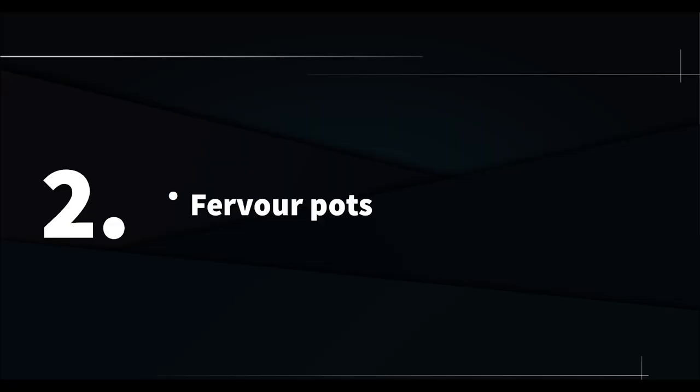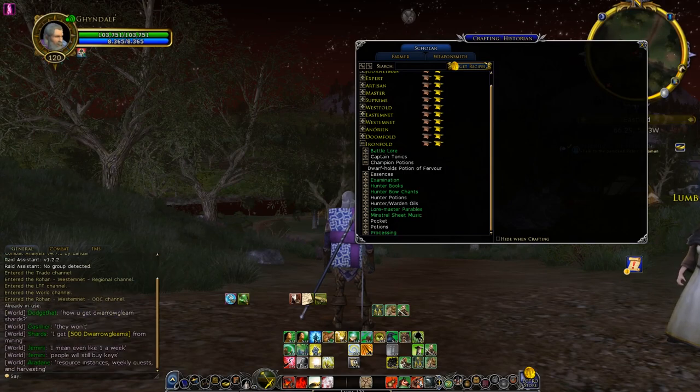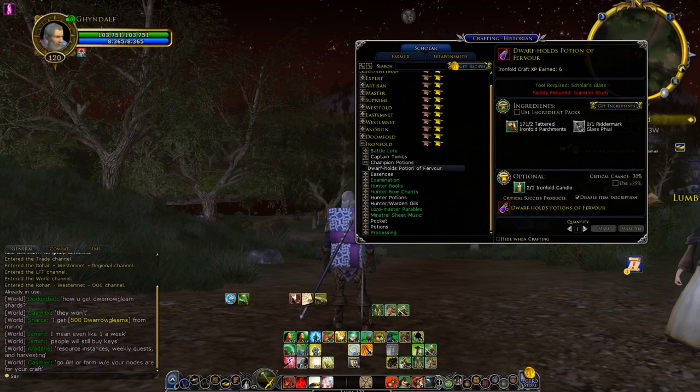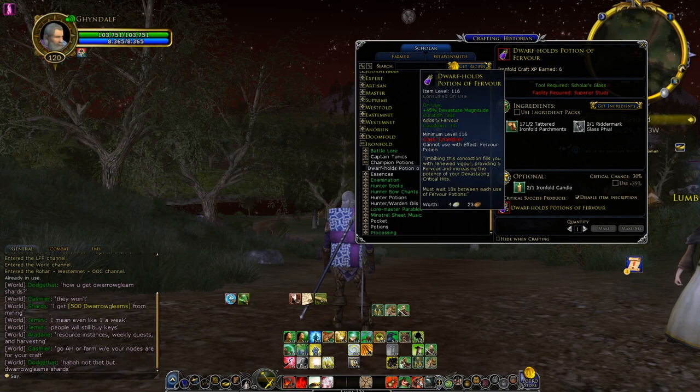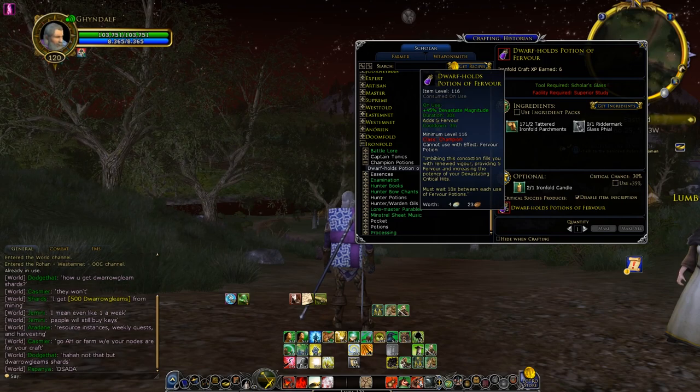Number 2: Fervor pots. If you play a champion and you know a Scholar, you might want to get Fervor pots for your champion. They have a 3 minute cooldown, and for 30 seconds you get plus 45% Devastate Magnitude, which means your devastating hits are going to be even stronger and deal more damage.